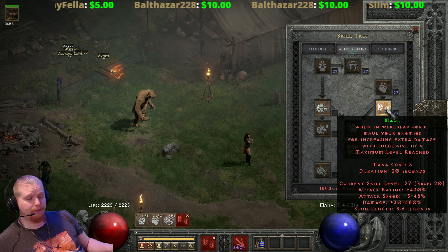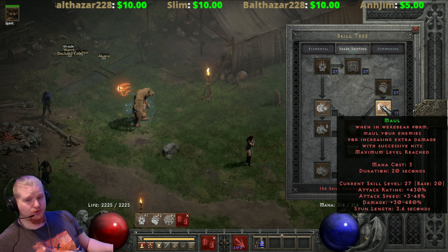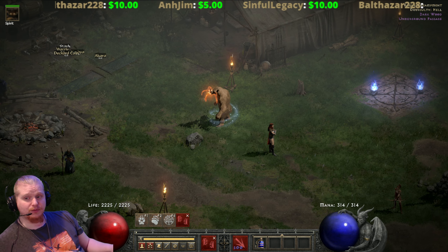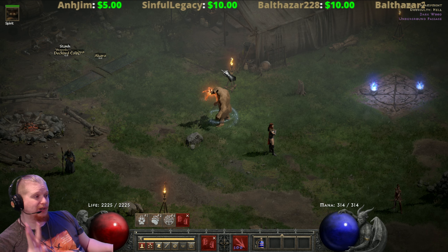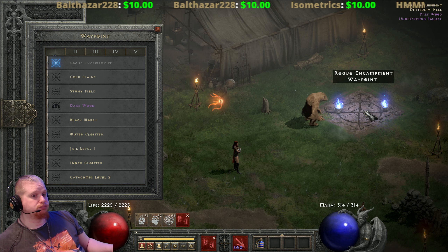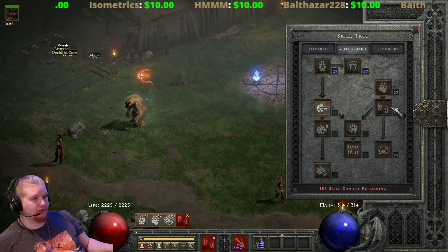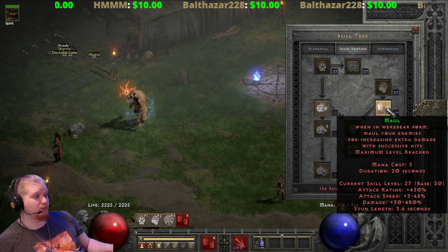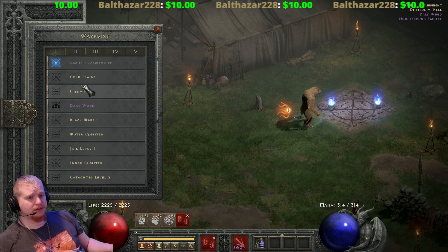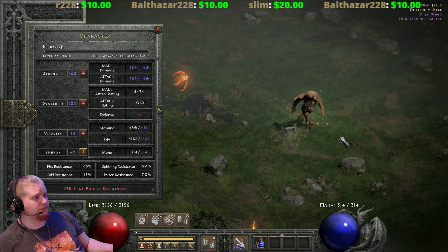Maul is an odd ability that charges up, and it's important to note that it increases in number of charges depending on what level you have. At level one it only has three charges, meaning you only need to successfully hit three times to build the full charge. It increases dramatically as you level it — right now I have level 27 Maul, which has 3 to 48 percent increased attack speed and 30 to 480 percent damage.